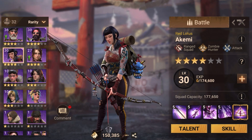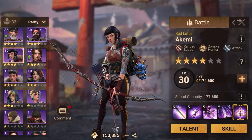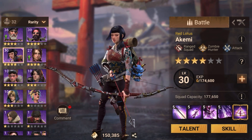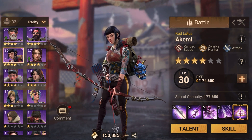So first, if we are going to do the usual breakdown format, we are going to talk about her skills, possible talent tree, potential pairs, her being a lead or assistant, and her use on field or any other situation basically. So let's dive right into it.